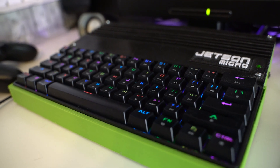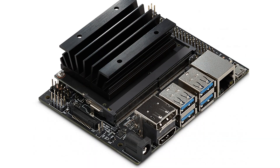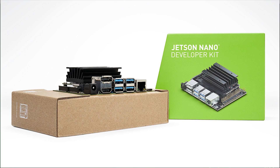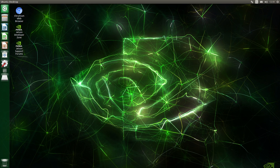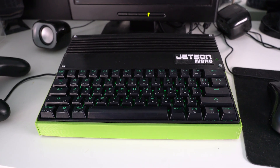NVIDIA's Jetson Nano is a system-on-module that can be a powerful single board computer in the usual arrangement they sell it in, this developer's kit. It's designed to be used for GPU-accelerated AI tasks and machine learning. Running Ubuntu Linux, though, it can be used like other SBCs as a nice compact solution for emulating older game systems.